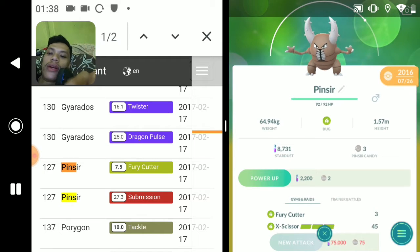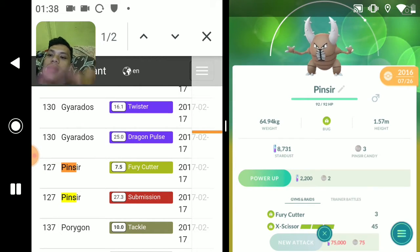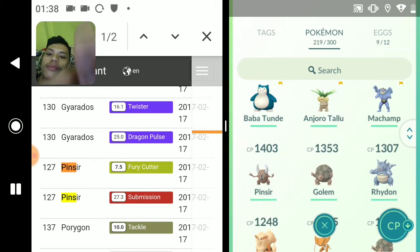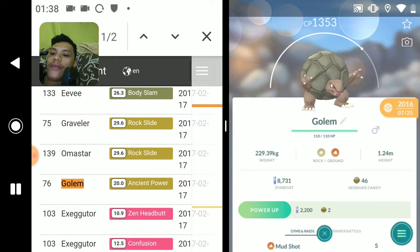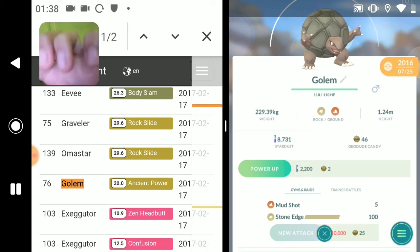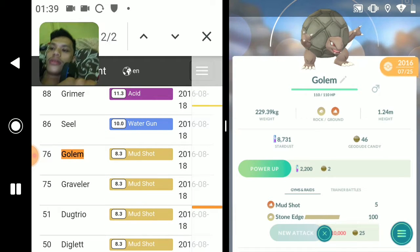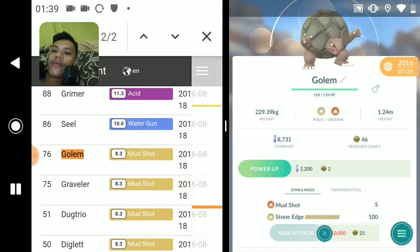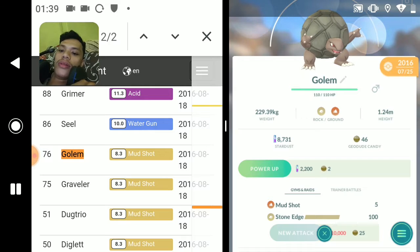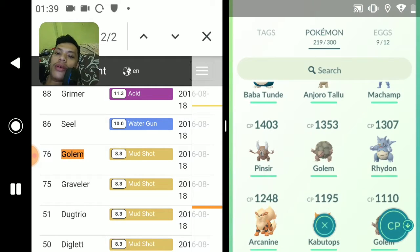I've got Fury Cutter and X-Scissor - so yeah, it's a legacy Pokemon. Golem - the first legacy move is Ancient Power. Let's see if I've got Ancient Power - it's Stone Edge. The next legacy move is Mud Shot, removed in 2016. It's early Pokemon Go - I've got Mud Shot on my Golem!